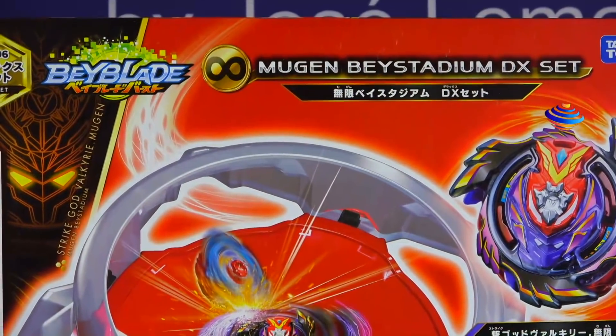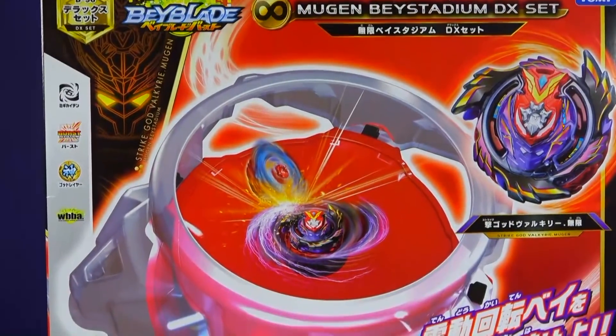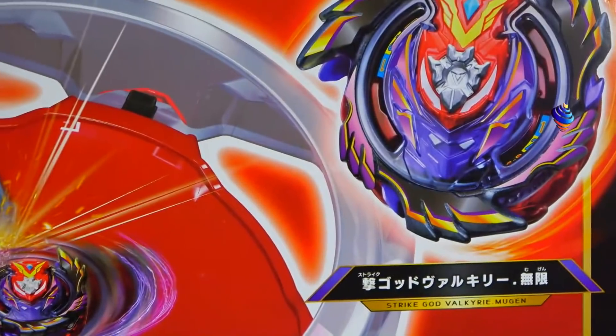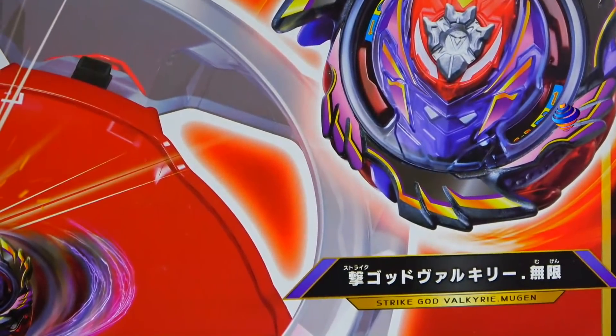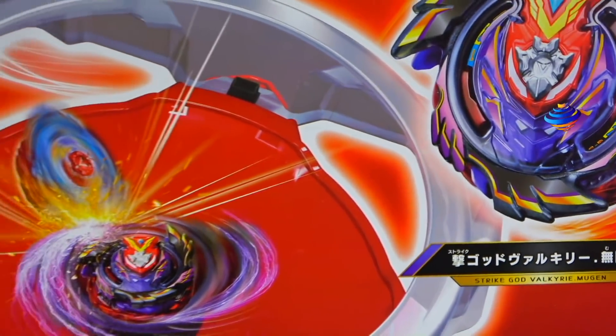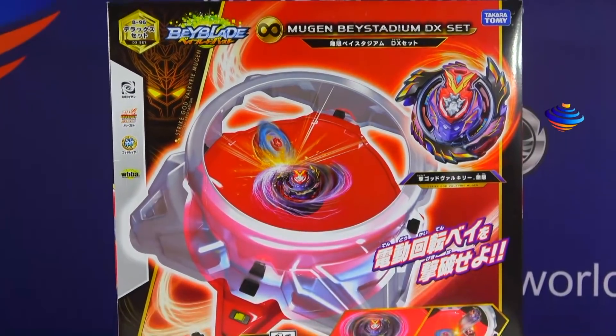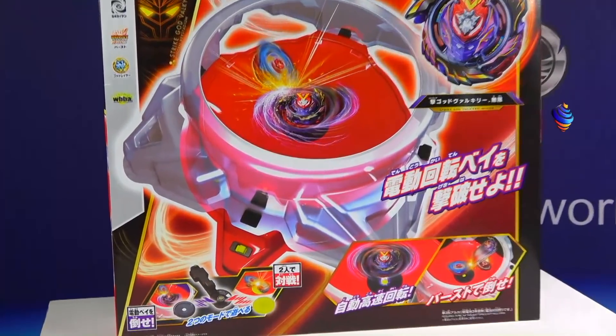You can see it's the Infinity symbol also, so the Infinity Bay Stadium DX set. This one comes with a very special bay — it's a different version of Valkyrie. It's called Strike God Valkyrie Mugen. And this stadium is very similar to the Proto-Nemesis Bay Stadium all those years ago in the Metal Fight series.